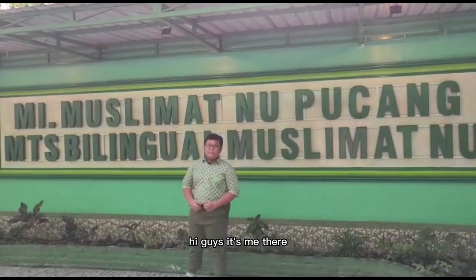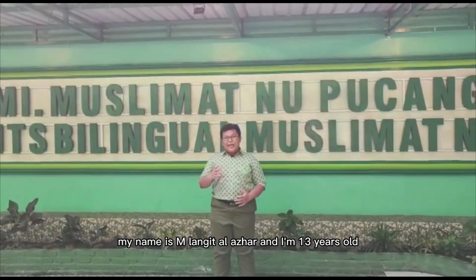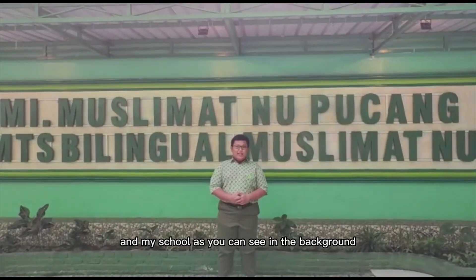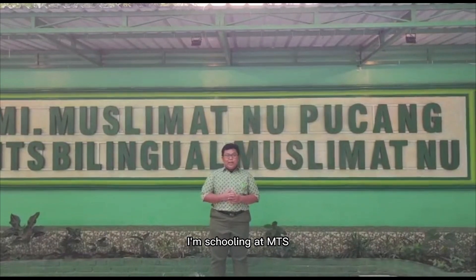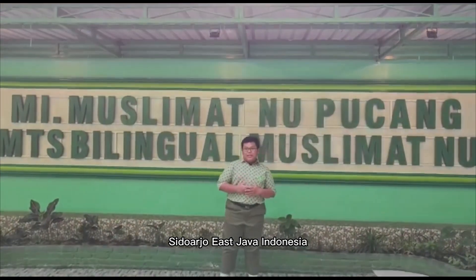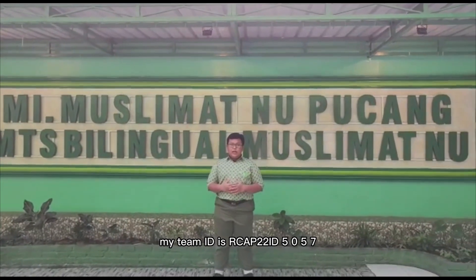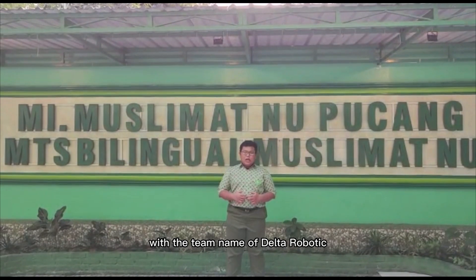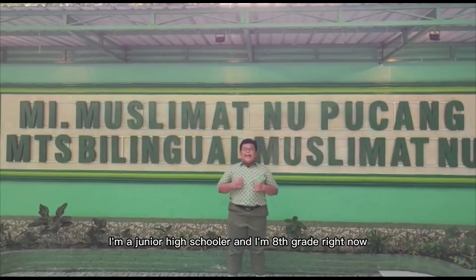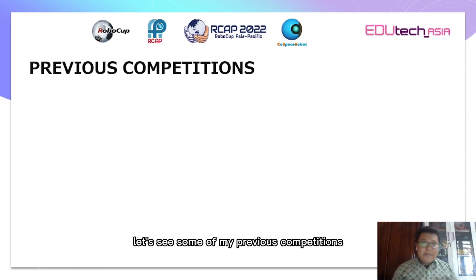Hi guys, let me introduce myself. My name is Langit Alazar and I'm 13 years old. I'm from Indonesia and my school, as you can see in the background, is MTS Billing World Muslimat in Buduran, Sidoarjo, East Java, Indonesia. In this competition my team ID is RCAP 2022 ID 5057 with the team name Delta Robert. I'm a junior high schooler and I'm in eighth grade right now.